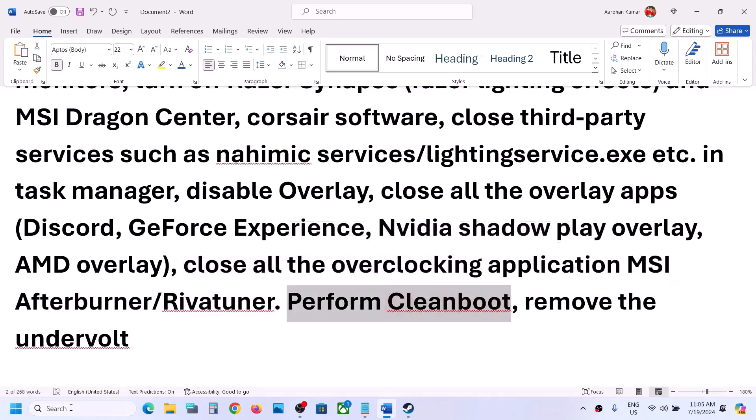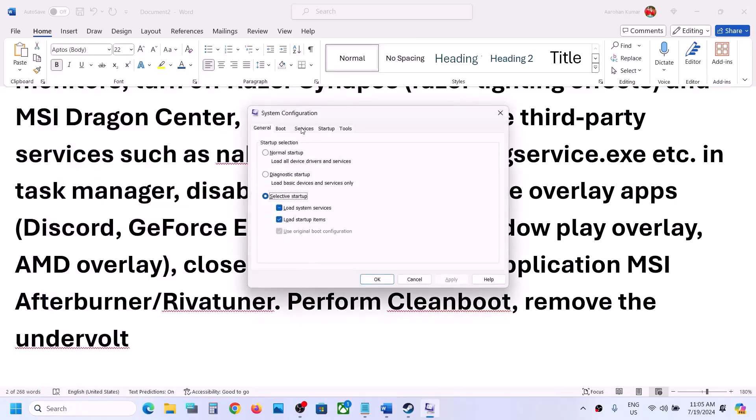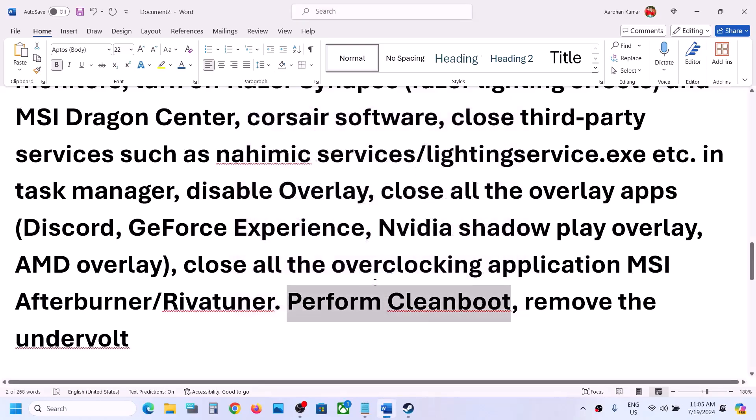To perform a clean boot, type in system configuration in the Windows search box and go to system configuration. Go to the services tab, then put a check on the box which says hide all Microsoft services, and then click on disable all. Click on apply, click on ok — you will see a restart option. Restart your computer and then launch the game.